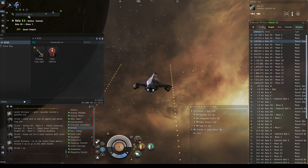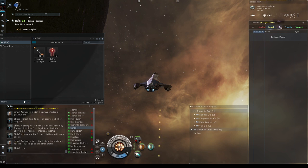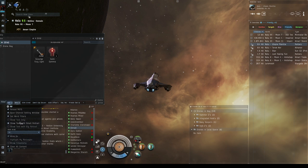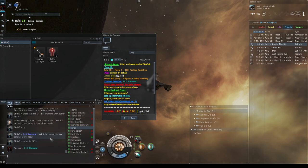The combat tab shows all your fighting targets. The airplane tab shows everything around you. The friendly tab shows people in your fleet and your drones. It's a really cool overview — I'll drop a link in chat right now. Installing it makes the game easier to play — it's a quality of life feature.